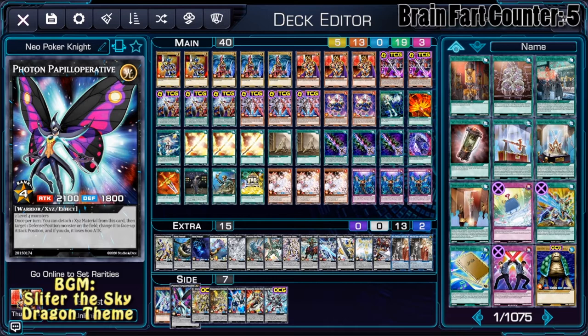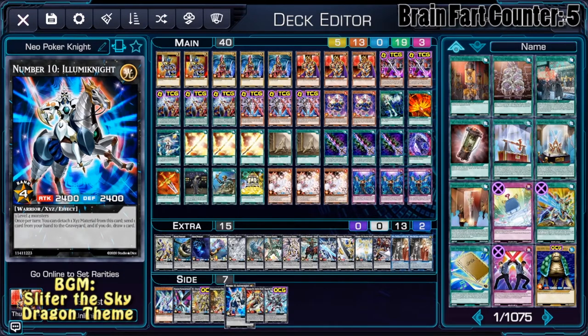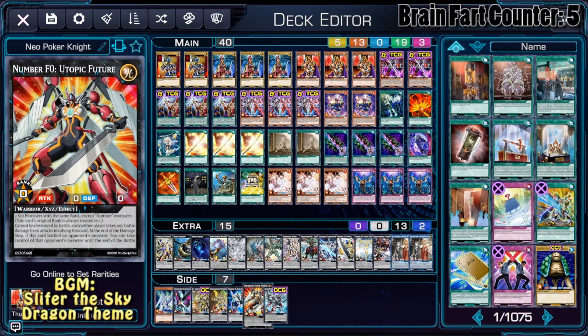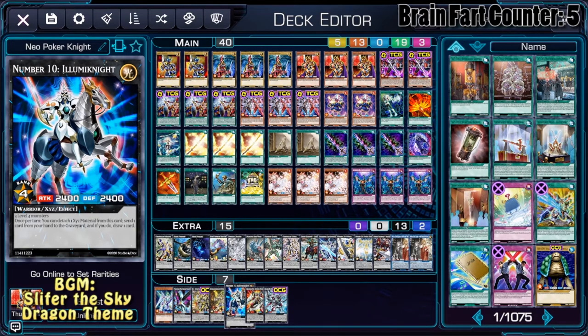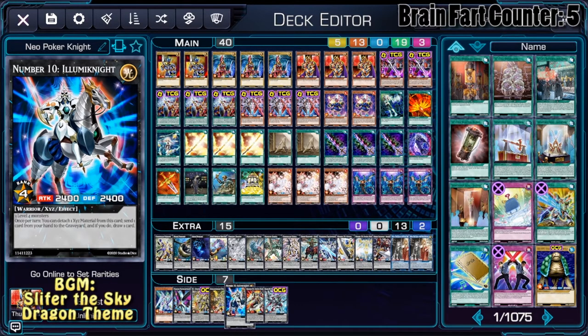Photon Papal Operative is very neat but the effect won't come up very much — people don't tend to set monsters anymore. ZS Utopic Sage is kind of there. Deltaros and Illuminate are very neat, Deltaros providing spot removal and Illuminate providing draw power. But the deck is not made for establishing 3 monsters of the same level on the field, so those cards are basically impossible to make.